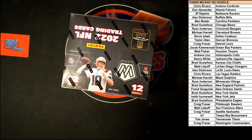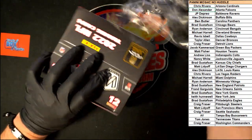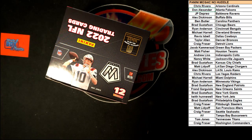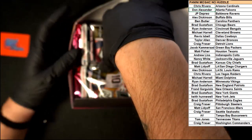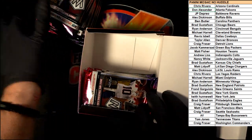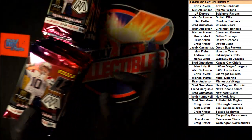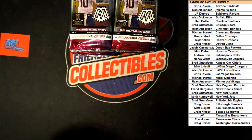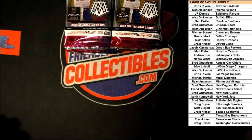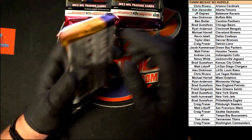All right, let's do this — good luck everybody, keyboard out of the way. Again, 12 cards per pack, 12 packs per box, one auto in the box on average — of course they've got to have that 'on average' disclaimer. Let's get those packs out. First stack of six: one, two, three, four, five, six. Second stack: one, two, three, four, five, six. Empty box, get out of here! Good luck all, let's do this.